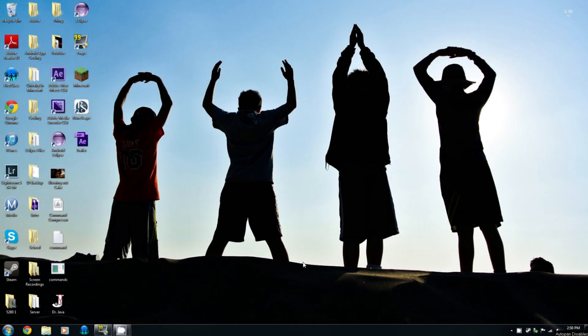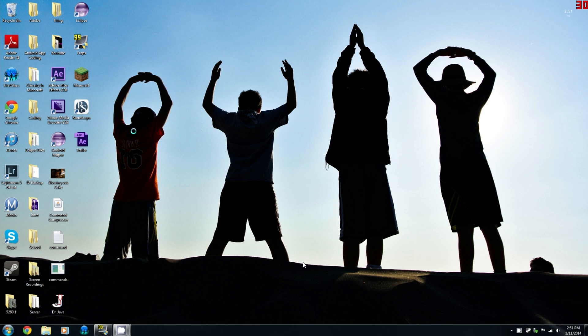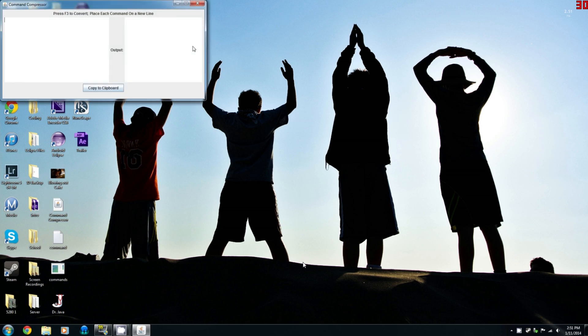Alrighty guys, so this thing is pretty sweet. I'm going to show you Staffan's first. Basically, say I want to type some things in here: say 1, say 2, say 3 — oops, can't fix it, that's an issue — say 3, say 4, say 5, tp @p 0 negative 10 0. Works just like mine, puts it in this file here, that's the command. Works like a charm. Still, not great.